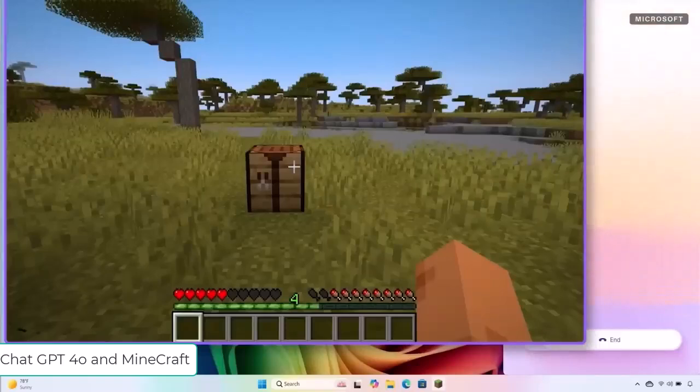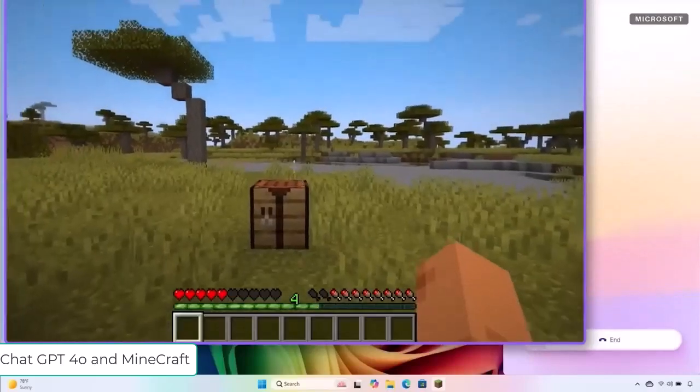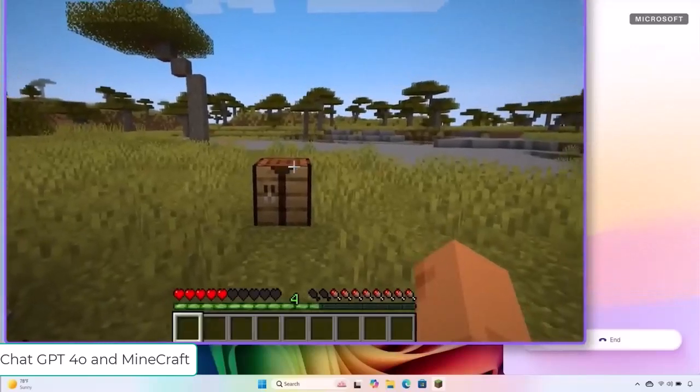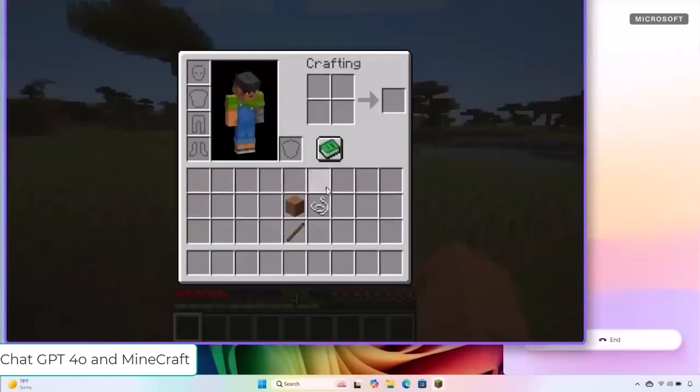No worries, I'm here to help you impress your son. I see you've got a crafting table in front of you, which is a great start. To craft a sword, you'll need some materials. Can you open your inventory? Just press E on your keyboard. Do I have what I need? Let's see — you've got some sticks, perfect for the sword's handle.